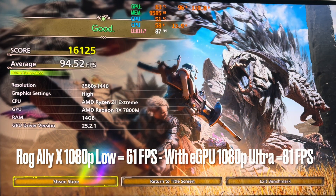So we've got 94.52 FPS, and that is on 1440p high settings, again with the One XGPU 2 and the Ally X through a Thunderbolt 4 connection. Really great results overall — excited to see what it's going to actually look like in real gameplay, but you get a good idea with the benchmarks here.